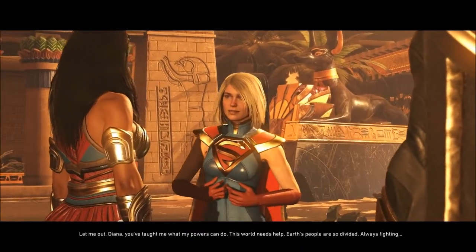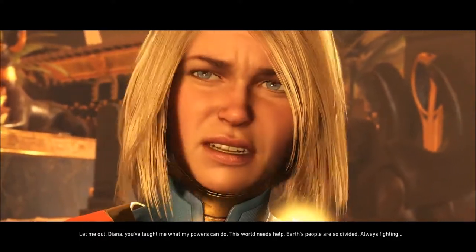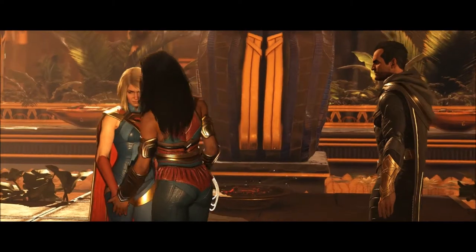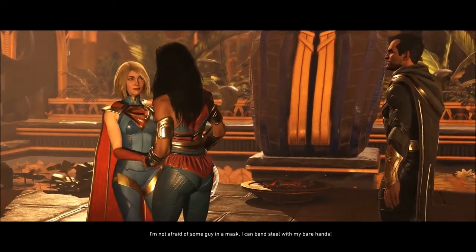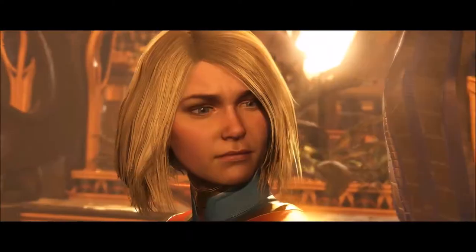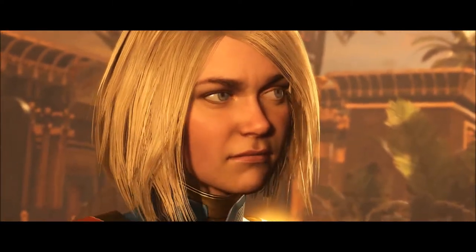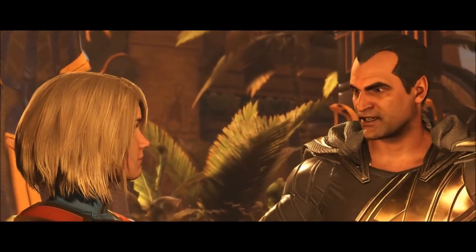Let me out! Diana taught me what my powers can do. This world needs help — Earth's people are so divided, they're always fighting. That's the world without Kal-El, always fighting. He can't know about you before we're ready. I'm not afraid of some guy! She's like a weapon — I can bend steel with my bare hands. So could your cousin. What good are these powers if I can't even help Kal-El?